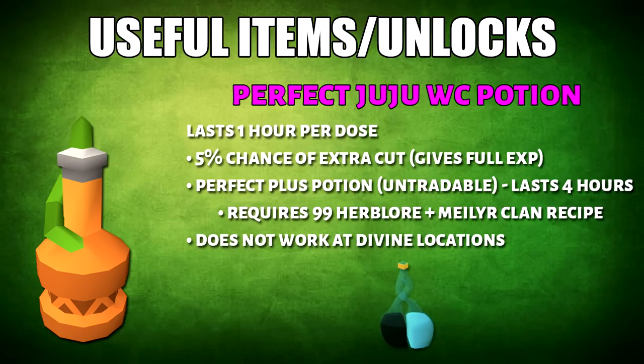Next up, we have the perfect juju woodcutting potion. Each dose will last 1 hour. There's a 5% chance of getting 2 cuts instead of 1, which will award you full XP. If you have the perfect plus potion, this retains the effects, but it requires 99 Herblore and the Moonclan clan recipe.